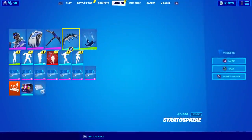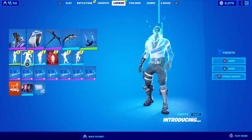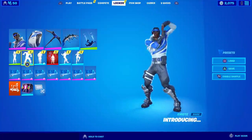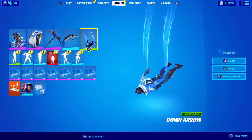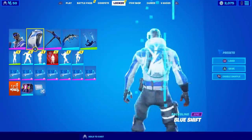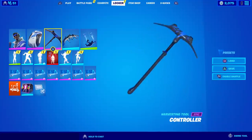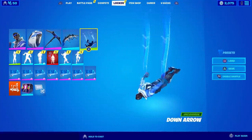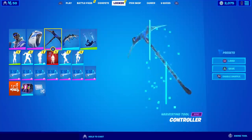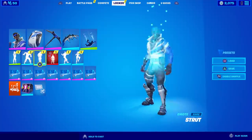That's all there is to it — the new Stratosphere glider, the Down Arrow contrail, and the brand new Introducing emote. Not a bad pack especially since it's free, but maybe next time we'll actually get a skin and a pickaxe. I'm sick of the current PS4 exclusive pickaxe. My ratings: Stratosphere — 8 out of 10, Down Arrow — 6 out of 10, Introducing emote — 7 out of 10.